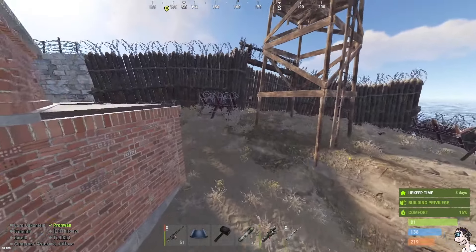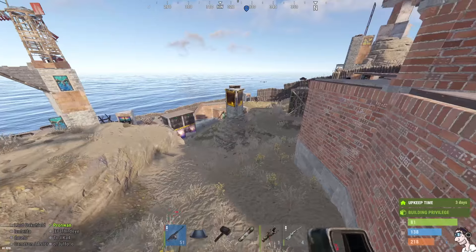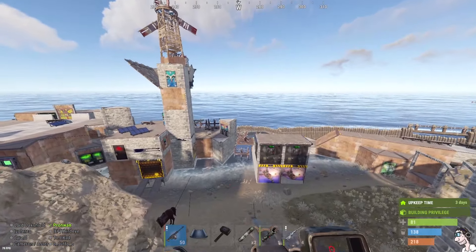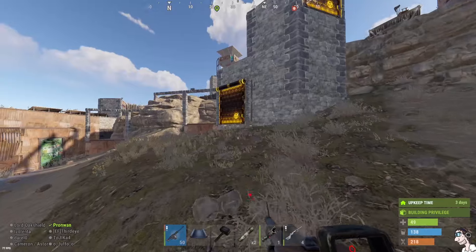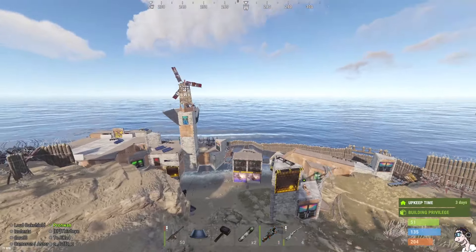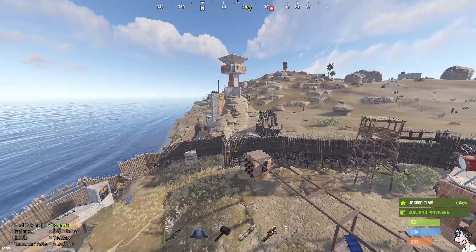When you press spacebar, you kind of fall, but it gives you the opportunity to regularly walk on the ground. And it also gives you a little boost in the air. As long as you don't go up too fast, it won't give you a flyhack violation. And you can literally fly on top of a launch site, on top of your neighbor's base, wherever you want.